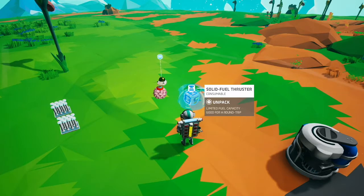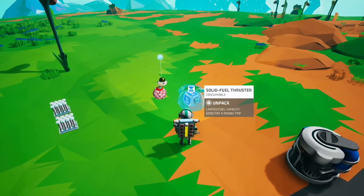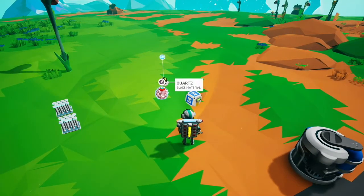The first two essential items to take are an extra solid fuel thruster in case the one attached to your shuttle breaks. There have been countless times where either there's a bug or somebody miscounts how many uses their solid fuel thruster has and they get stuck on another planet, having to restart their file or rebuild an entire base. The second absolute must is either a beacon or a piece of quartz to make one.